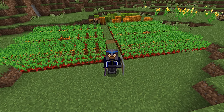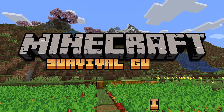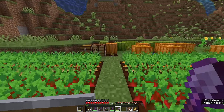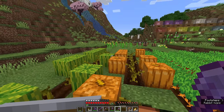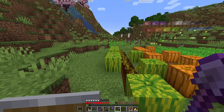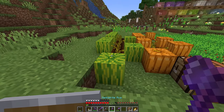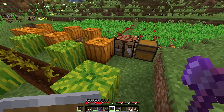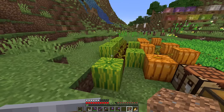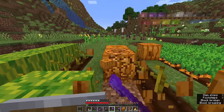Hello everyone, my name is Pixlriffs and welcome back to the Minecraft Survival Guide. I hope you're all having a good day. In today's episode we're going to do something about our crop farm down here, specifically the melon and pumpkin patch, because this has been sat here for a while and it's all manually harvested right now, which presents a problem because I don't come down here much anymore. I've got golden carrots that I'm trading from the farmer up there, but my melons and pumpkins have just been sat here gathering dust.